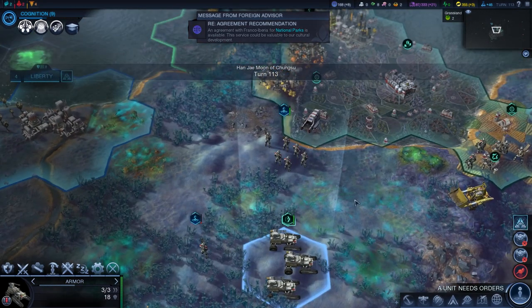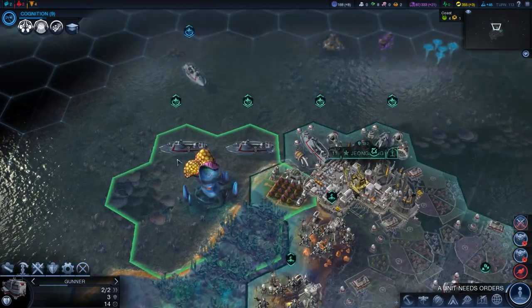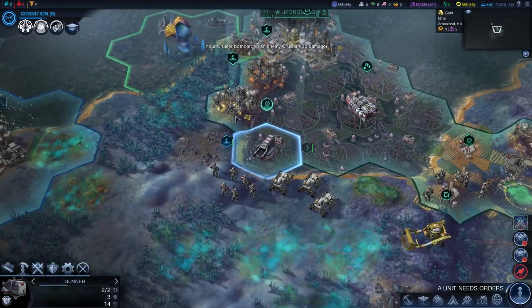Susan Fielding declared war on me! I knew it — I frigging knew it. I knew that you were going to declare war on me, you treacherous woman. I'm glad I built up these cruisers, man. I've got four cruisers here which can start to do some damage.